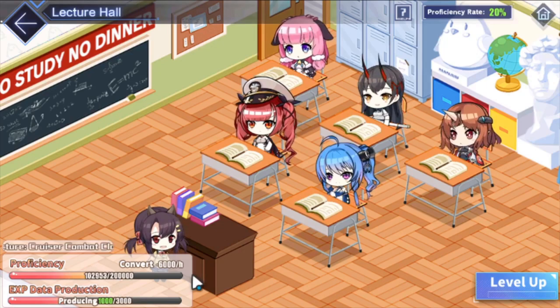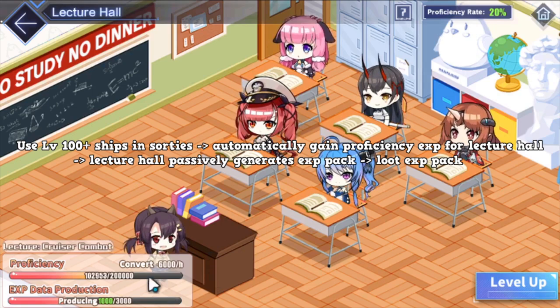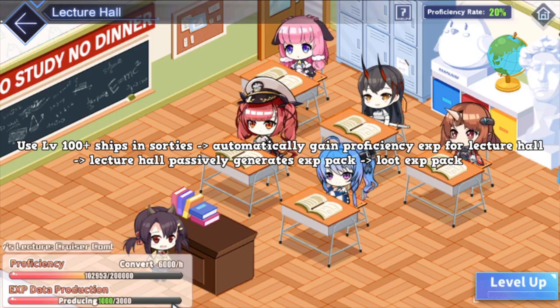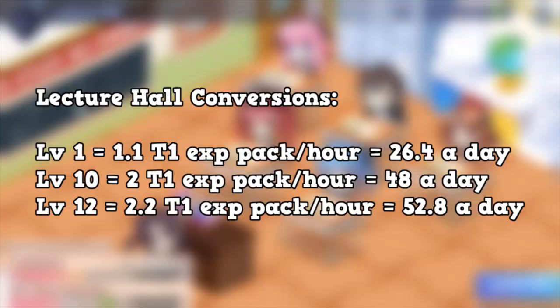Here's how the Lecture Hall works: it drains 6,000 EXP per hour from the bar. While it drains, you get production toward making EXP packets. In simpler terms, you use level 100 ships, you fill up this bar, and that bar generates EXP packets. Once the production timer hits 3,000 you get one ticket. It depends on what kind of Lecture Hall you have.